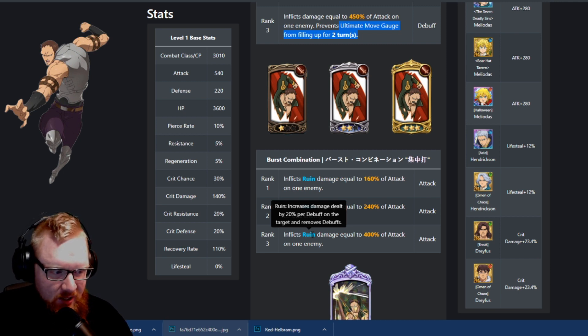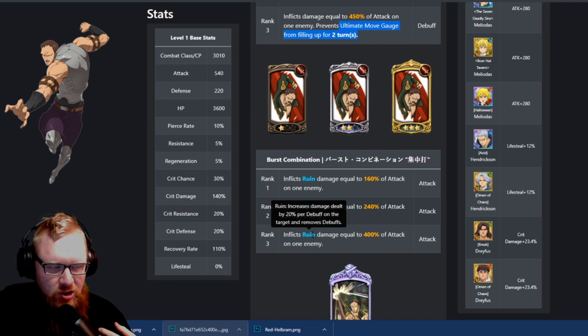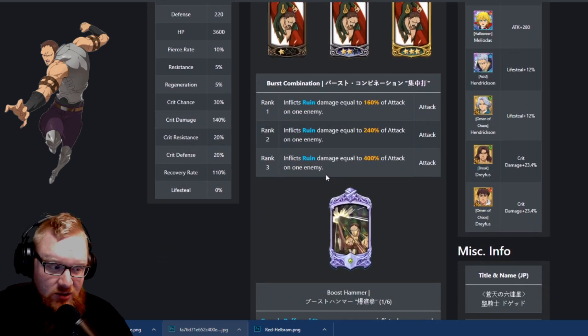His second burst combination is going to inflict ruin, which is going to deal more damage the more debuffs are on the opponent. Here's the thing about that though — it's going to remove the debuffs afterwards, which they could be falling off already. But there is a chance for you to just do more damage. And 20%, to be honest with you, really isn't all that big of an increase. I haven't seen very many times where an enemy will have more than like five debuffs, or they'll fall off. So this one is almost kind of deceptive in how good it could turn out to be.